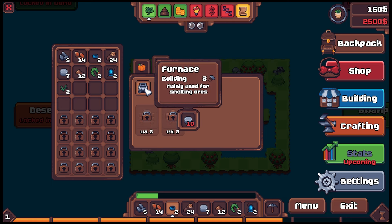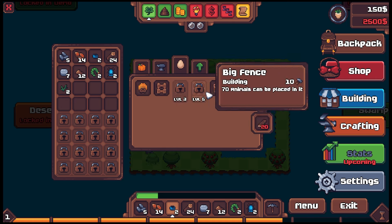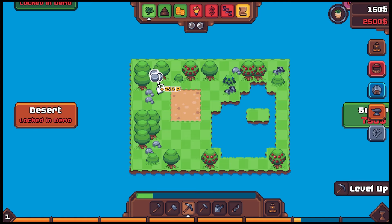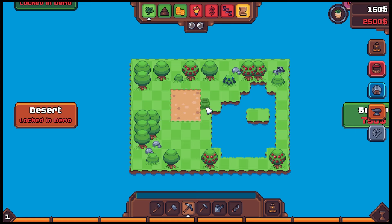We can build a furnace — we need more rock for that. Oh, a hive for some bees! We need to get on this, so let's get more rocks and get the furnace up. Our pickaxe has leveled up, it's a little faster. We're out of energy. Our day is almost over. With what remaining energy we have, can we build the furnace? Sure can — let's throw the furnace over here. But we have no energy to load it.